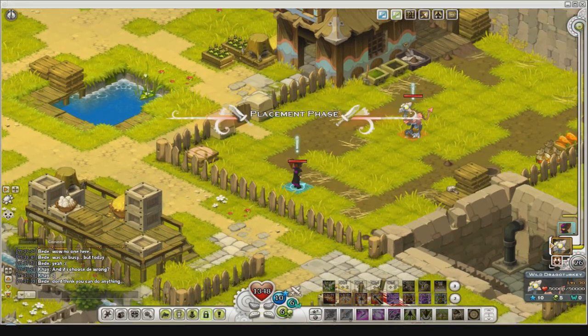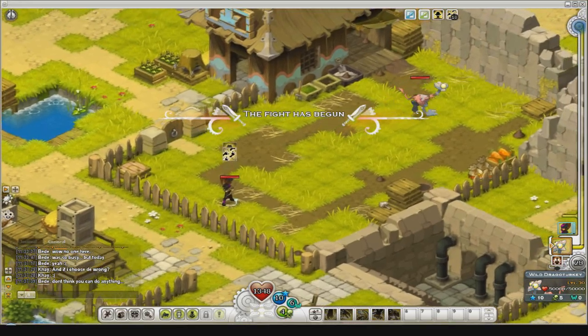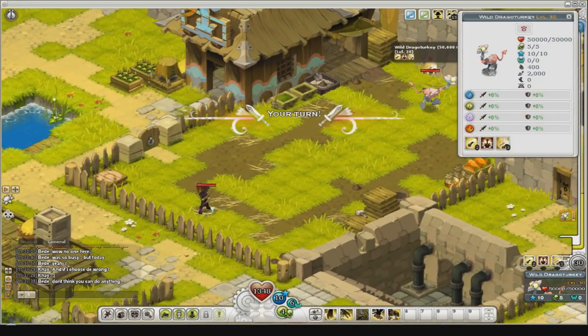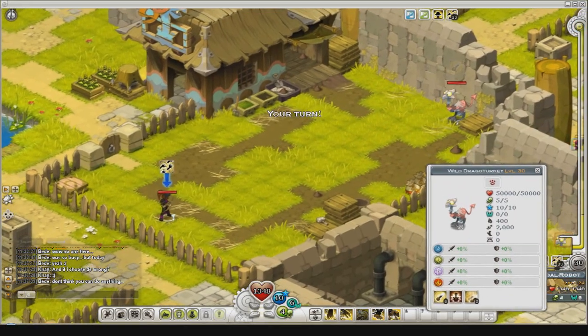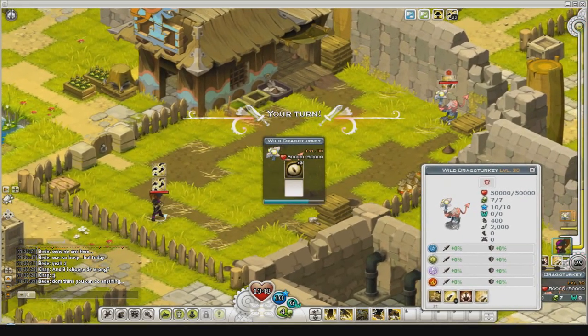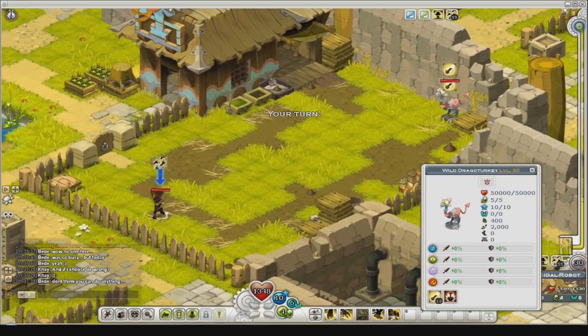Welcome to my guide on how to capture a dragoturkey - to be honest, the quickest way. This fight has a special mechanic called endurance or energy, which is like AP and MP. All the spells use different amounts of it.